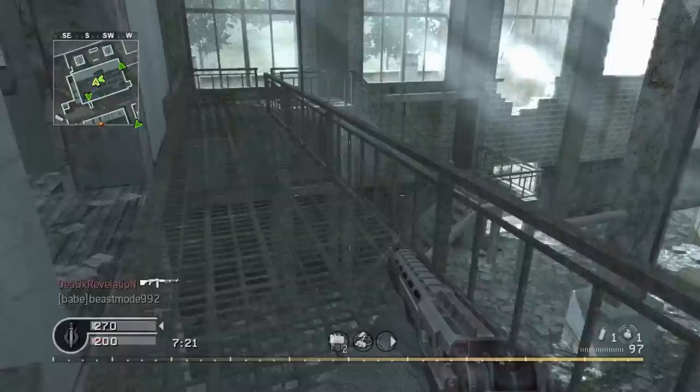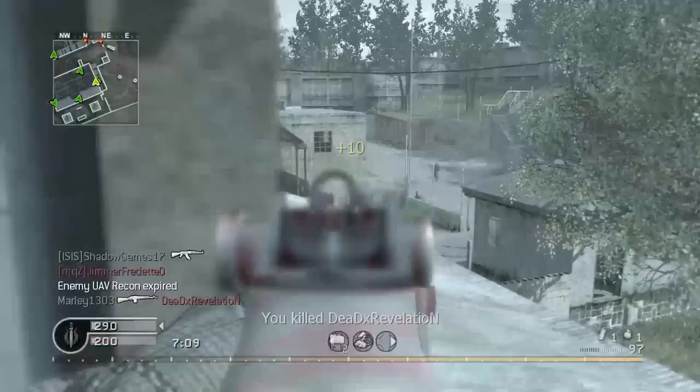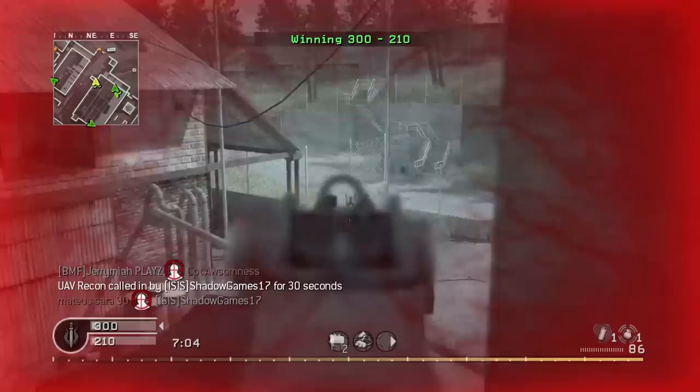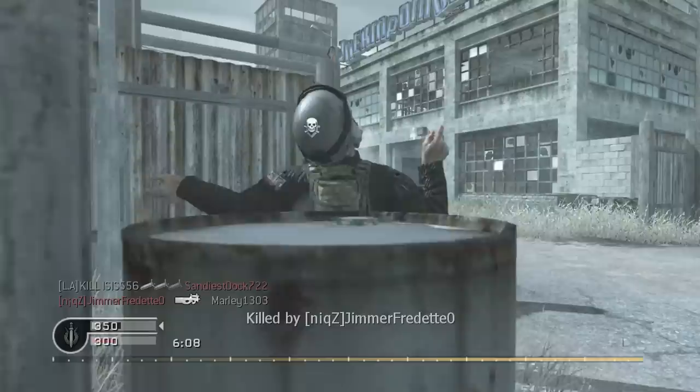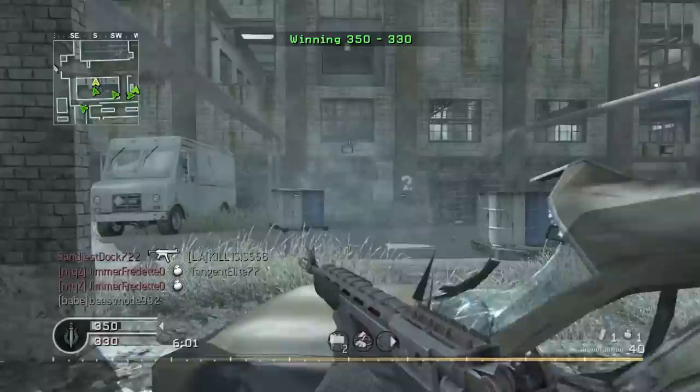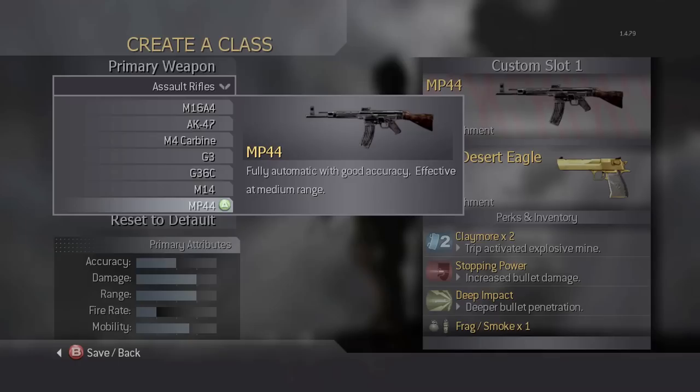Kicking things off on COD 4 at rank 46, we get the M14. I expect some of these to be controversial choices, but take off your nostalgia glasses for a second and just look at the iron sights — you can't see what you're shooting at. I have less trouble looking through a sewing needle than these sights. And if you attach an ACOG sight, you've basically got yourself a less powerful M21. The kick on the gun is so violent it's censored in Australia. It might only take 2-3 shots to kill but that means nothing when your second and third shots are attacking the clouds. I've always preferred the rank 25 G3 to the M14.